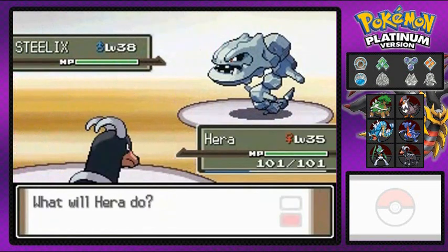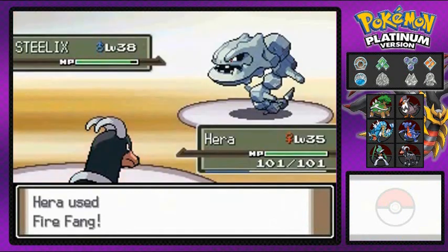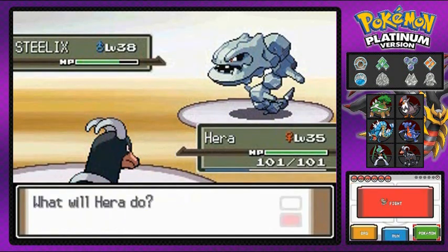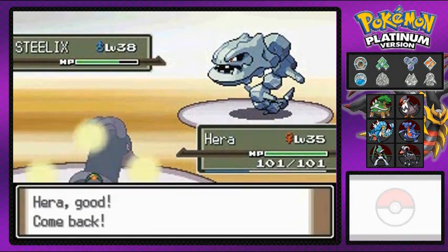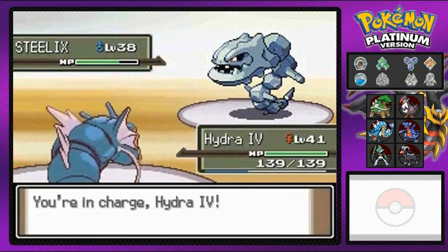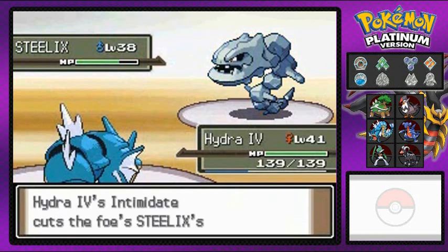Right here we're gonna be battling a bunch of Steelix, Magnemites, and a bunch of other steel type Pokemon. Fire Fang does its thing, but look at that — Steelix is just a tank. It is a friggin' tank of a Pokemon, so we're gonna be switching to Hydra number four right here, because Steelix is still a ground type Pokemon too.